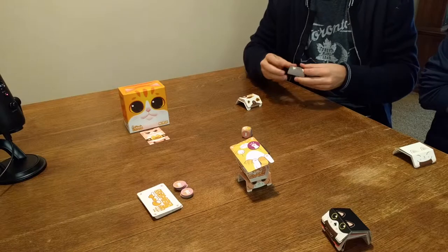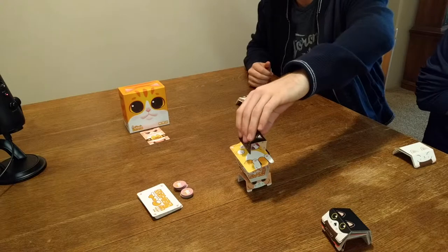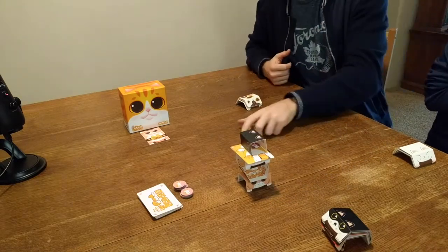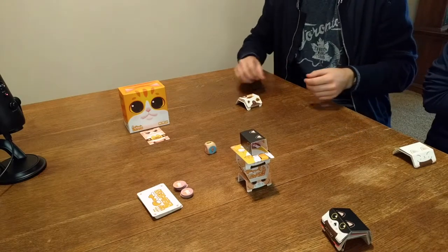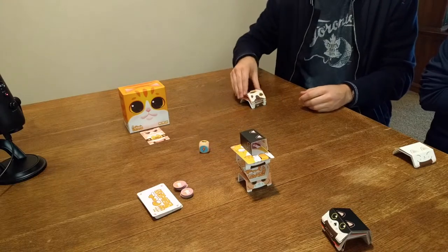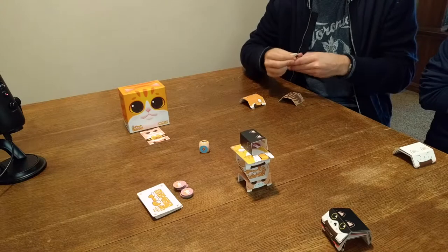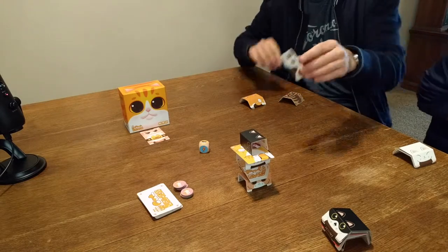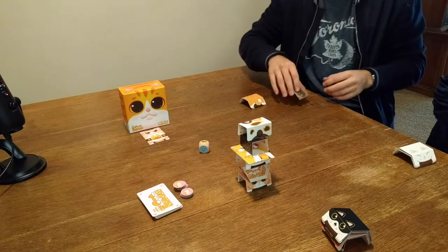Chris stacks his card — thinking about alternating weight distribution. Then it's Chris's turn and he rolls a double cat. So he gets two cats out of the way, but there's much more danger: if the tower falls, he could have to take those two cats back plus another one or two, especially with that stupid fatty caddy already on there and the cards visibly moving.